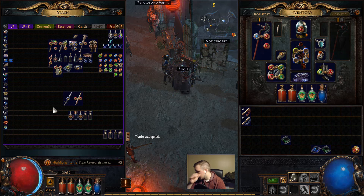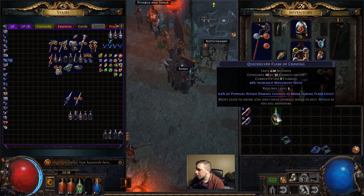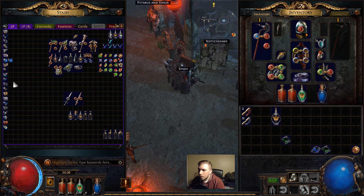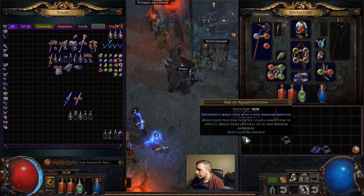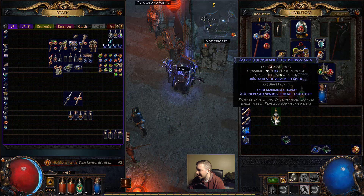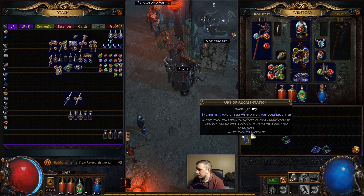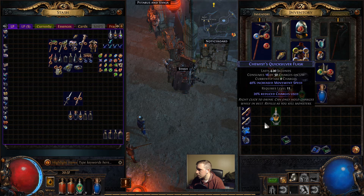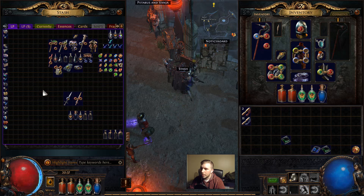We actually hit more than 20 Alterations. Maybe I'll take this and try to roll Adrenaline on these. I'll take both of those augments. Ample Quicksilver Flask of Adrenaline is what we need - that's what we're going for. Are we going to get it? Probably not. As long as we have that open suffix I'll roll it. Not looking too great here boys. I'm not having a very good day. All my Alterations are gone, just like that.